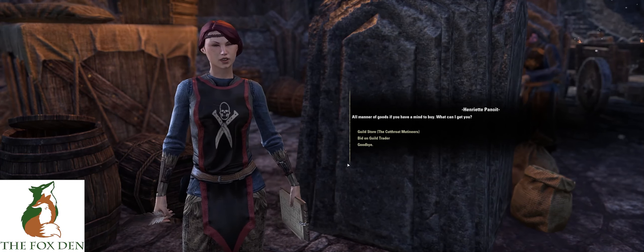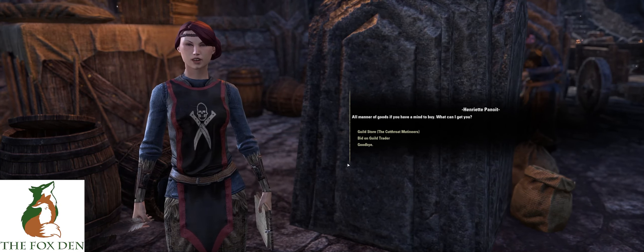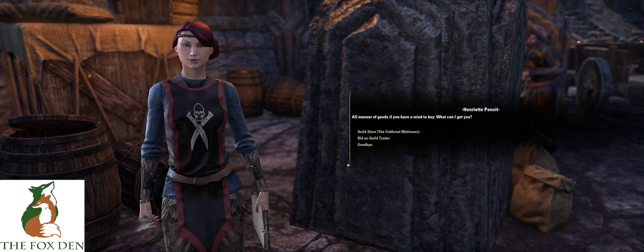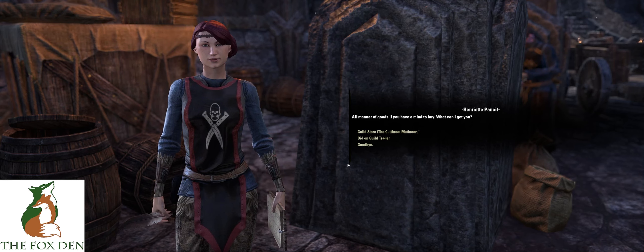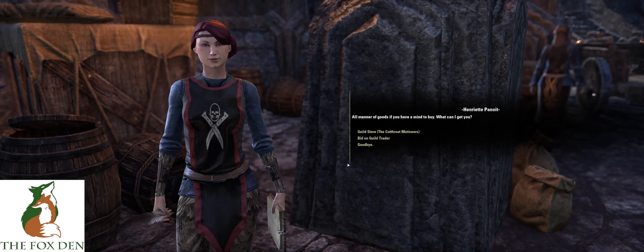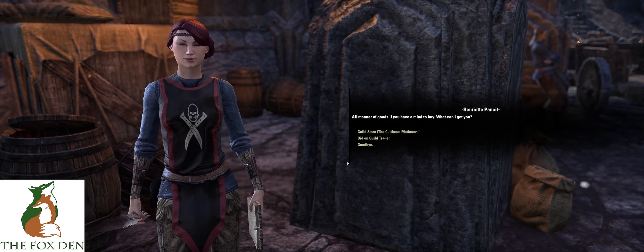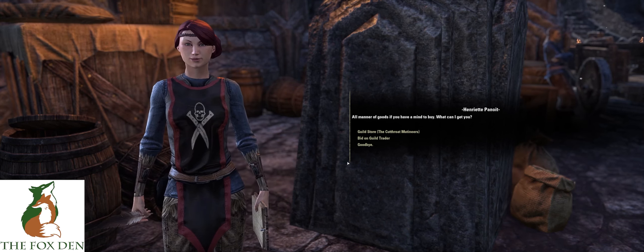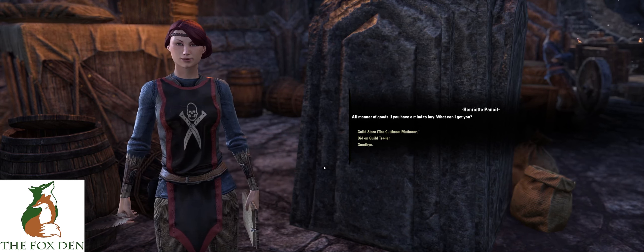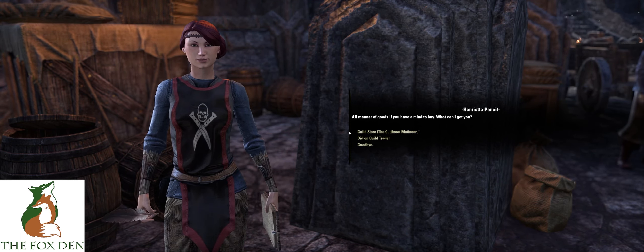You can identify a Guild Trader on your map by finding this symbol. There are over 200 Guild Traders scattered across Nirn. Guild Traders are secured weekly by a guild through a bidding process, and each guild can only hold one trader at a time. Guilds are never guaranteed to have a trader, so there is a chance a guild could lose a trader or the location they have could differ from week to week.